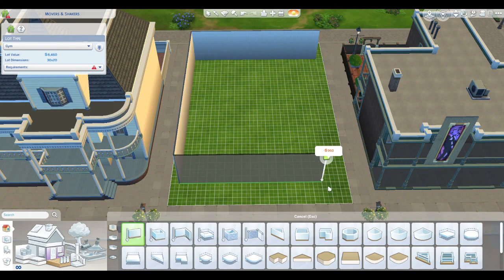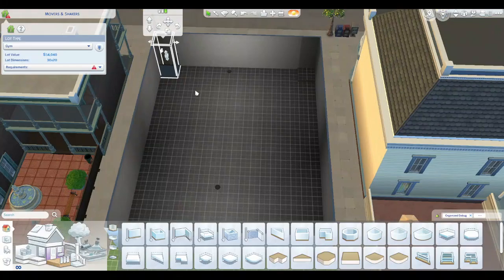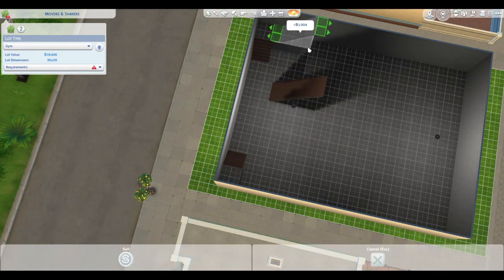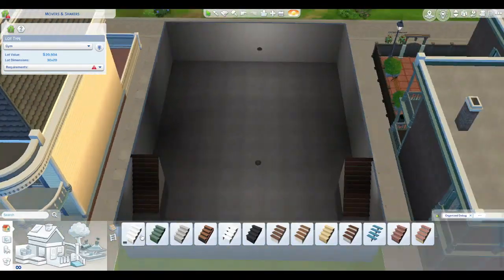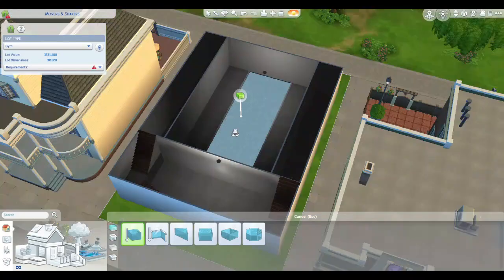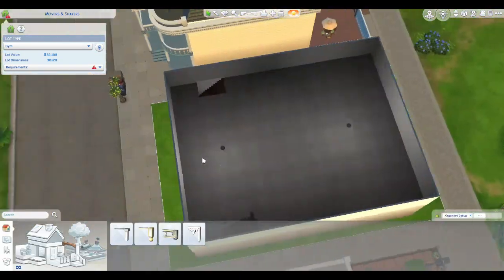Hello everyone! Today I have a remodel of the gym in Willow Creek and I am calling it the Willow Creek Gym. I am working on a Townie Refresh series, and along with that I am going to be redoing some of the other buildings in each world as I go along, and I decided to start with the gym. Pools have been added to the base game since these worlds were created, so I wanted to add a pool and make it fit a little bit more into the world than the current gym does.